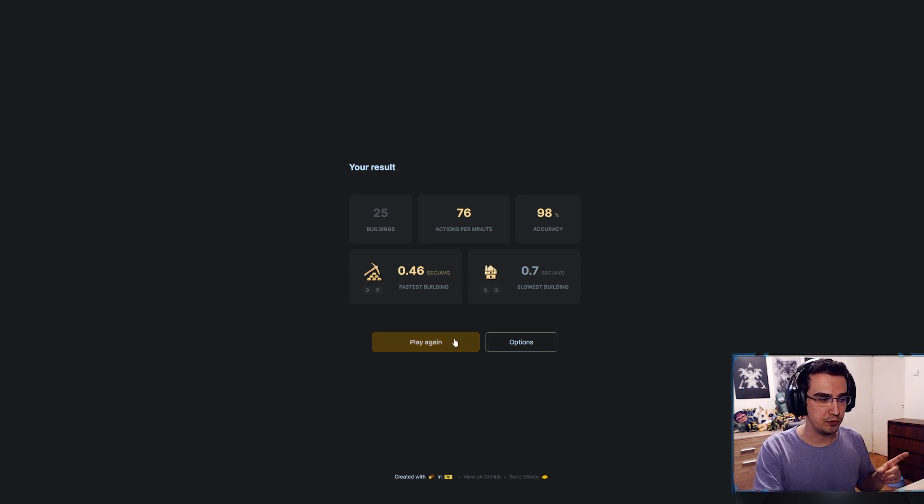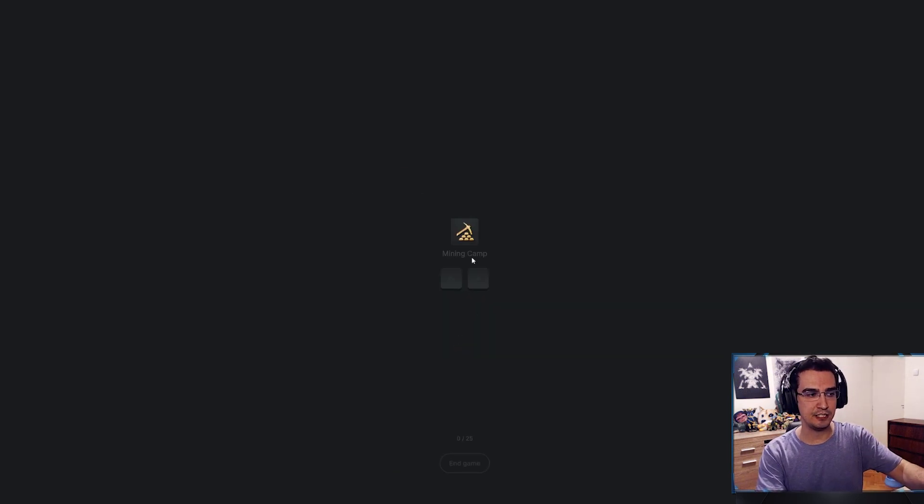What's really cool is if you click play again, it doesn't show the hotkey. I'm going to do QR — check this — it doesn't show the hotkey. It gives you a little bit of time for you to remember, and then it slowly shows you after that, which I thought was really cool. If you can't remember, it reveals it gradually.